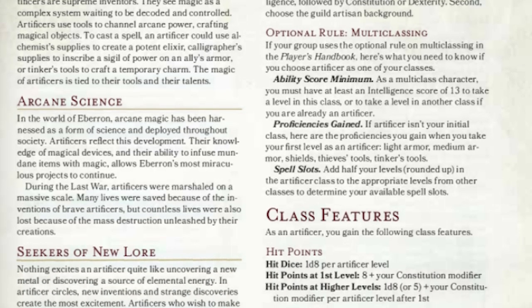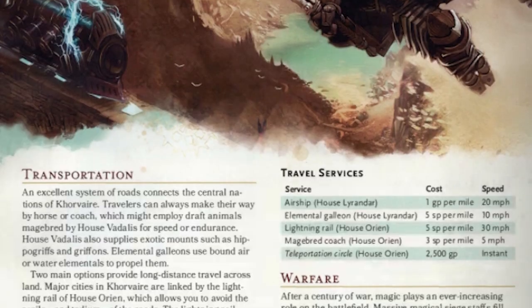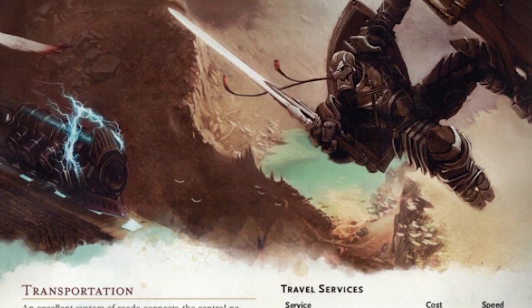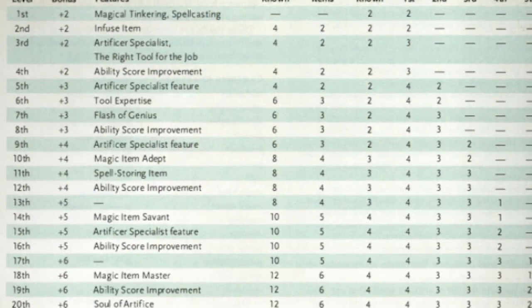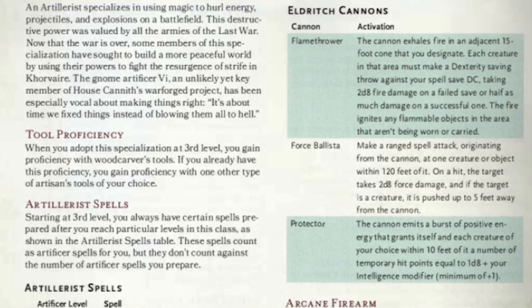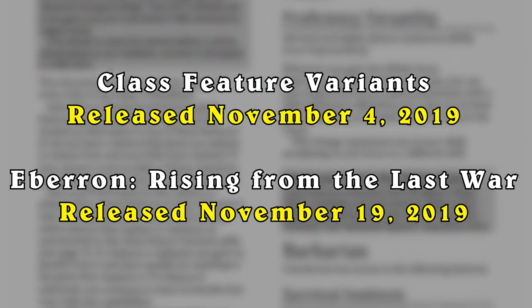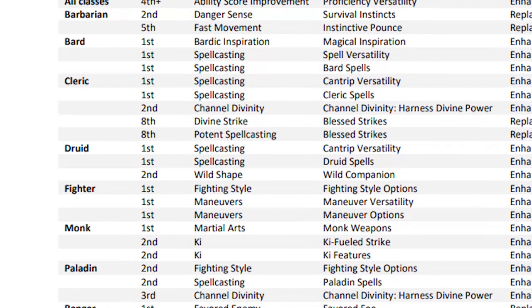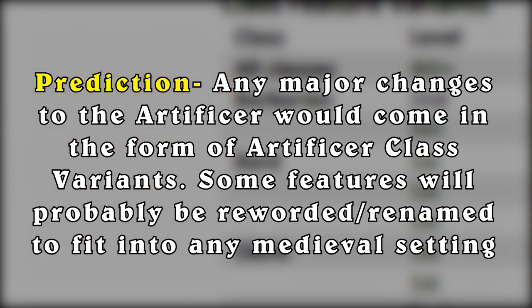Next up is the Artificer class and its three subclasses: the Alchemist, the Battlesmith, and the Archivist. These were released in the Eberron book that came out last year, and they are officially coming to the Forgotten Realms this year but without all of the Eberron flavor. I think they're just going to adjust it so that anyone anywhere can become an Artificer. They might rename a feature here or there, but I don't think they're going to modify or balance out any of its features. For those that do want some rebalancing, especially with the Artillerist, I think we'll be seeing some class variants for the Artificer to fix some kinks in its shiny armor. The Unearthed Arcana that talked about class variants came out around the same time as the Eberron book, so it didn't include any Artificer variants. But it's been a year since then, and if the Wizards were listening to our cries, it's possible they've included some Artificer variants in the Cauldron as well.